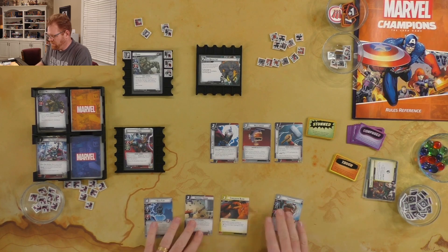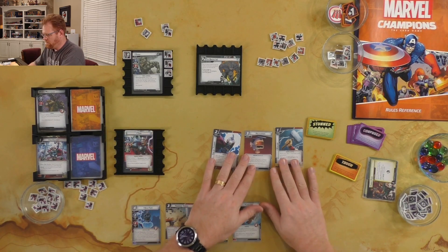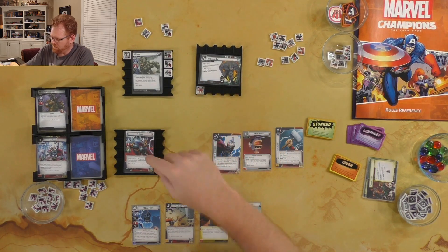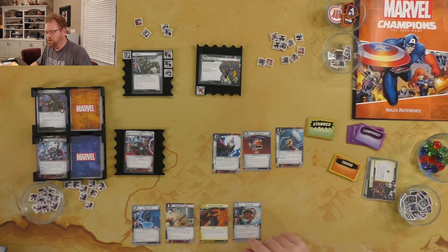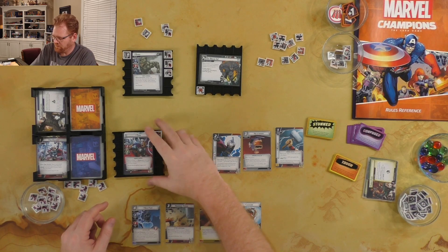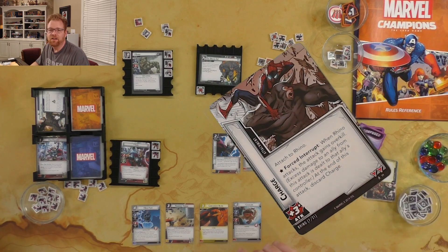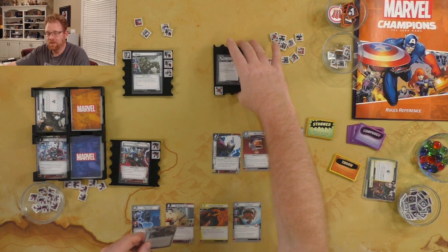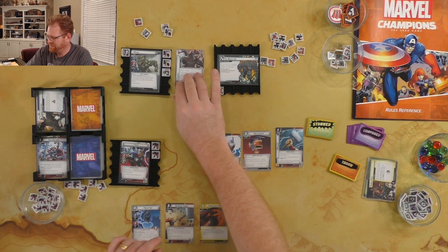We didn't do any damage to Rhino but we got some stuff out on our turn. Now it's Rhino's turn — first part we're going to put a threat on the main scheme, second part Rhino's going to come attack Thor. Thor takes four — not too bad. Next, Rhino prepares to attack again with Charge, so next time he's coming at me he's going to hit me for six, which is a lot. That ends his turn.